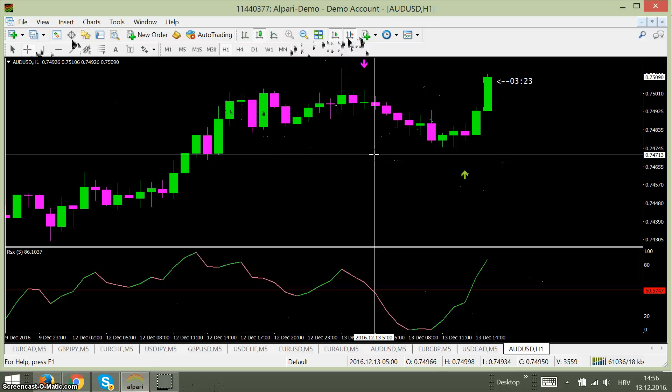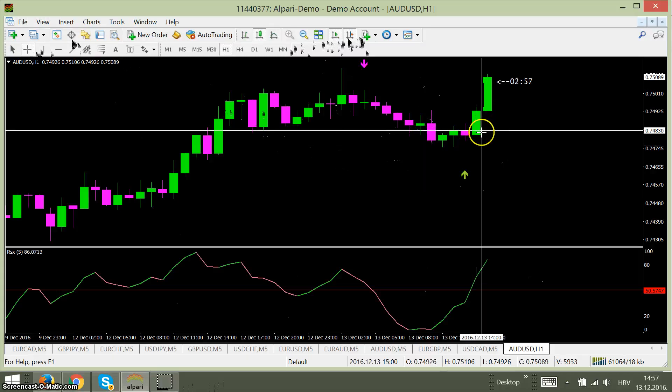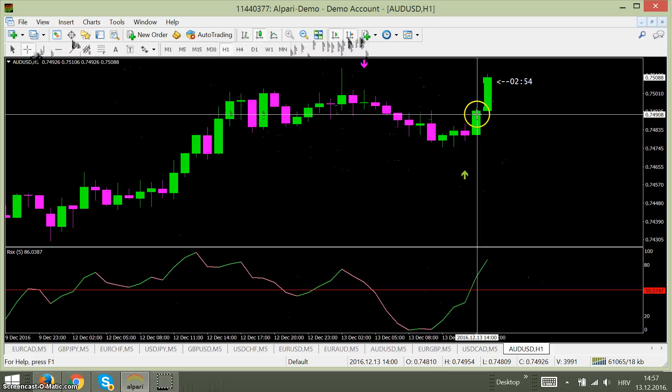It's the same on any time frame. Then we have another example here: we get a non-repainted arrow, but the green line is under the red 50 line, so we are waiting for the next candle. Here the green line crossed the red 50 line, and here we can take a one-hour expiry. And that's it.